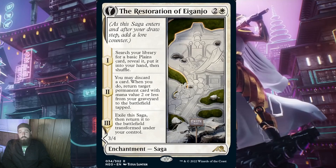The second lore counter states: you may discard a card. When you do, return target permanent card with mana value 2 or less from the graveyard to the battlefield tapped. On turn 4, it's not uncommon for white to already have some low-value creatures in the graveyard. After all, white in general gives mono red a run for its money in aggro. Depending on how the game played out, this lore counter might just rot on the battlefield, but I think more often than not it will get used. Then, like all these, on the third lore counter, exile and transform it.